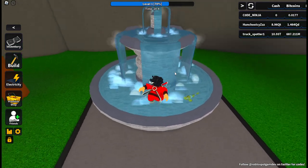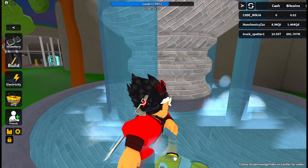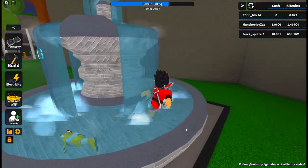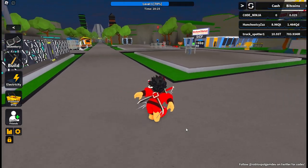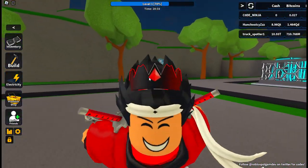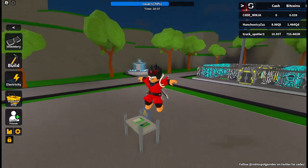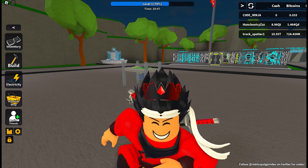We got this magical fish which you can click and you're gonna get yourself a bunch of bitcoins for free. You can also mine bitcoins in this game. These are all the working codes in Bitcoin Miner, guys. I hope you enjoyed this video, like it, subscribe to the channel, and I'll see you in the next one.